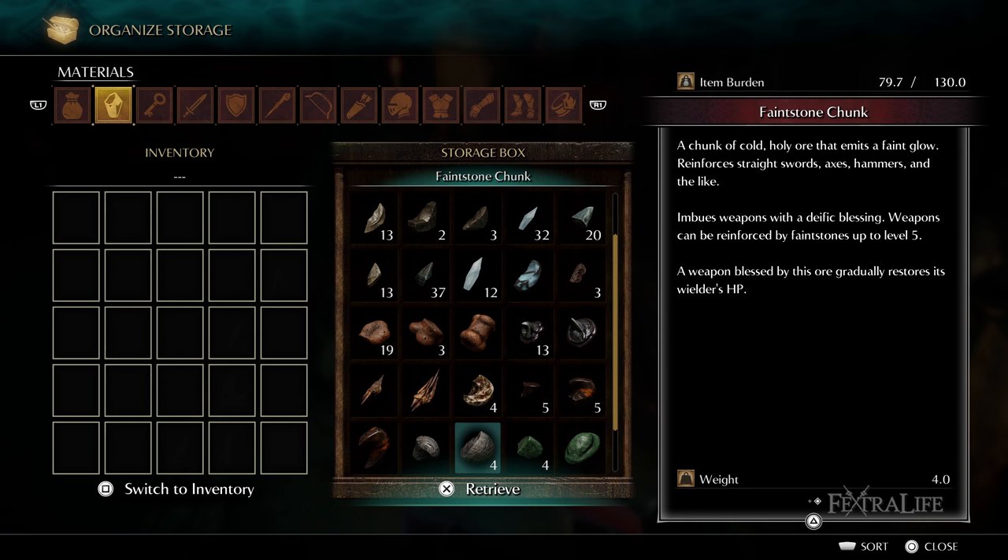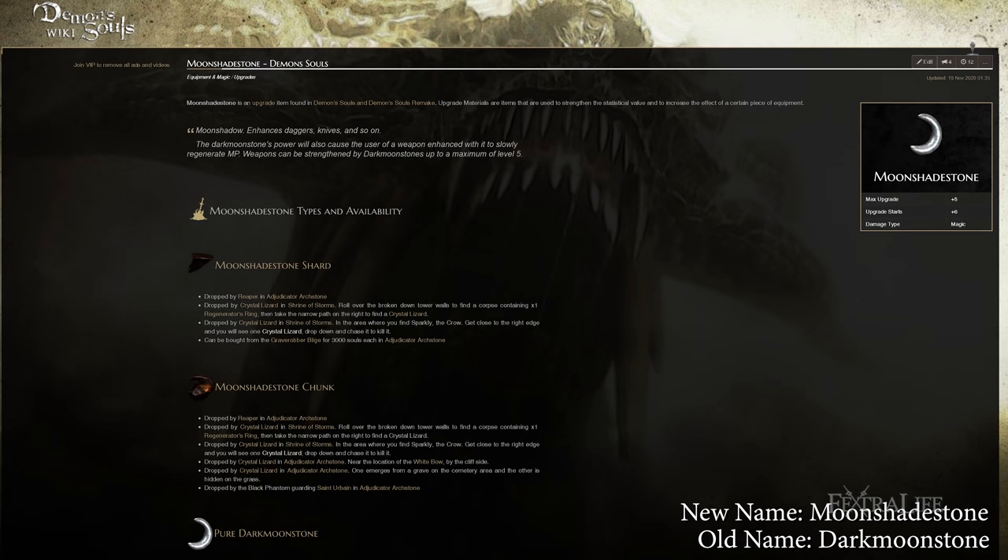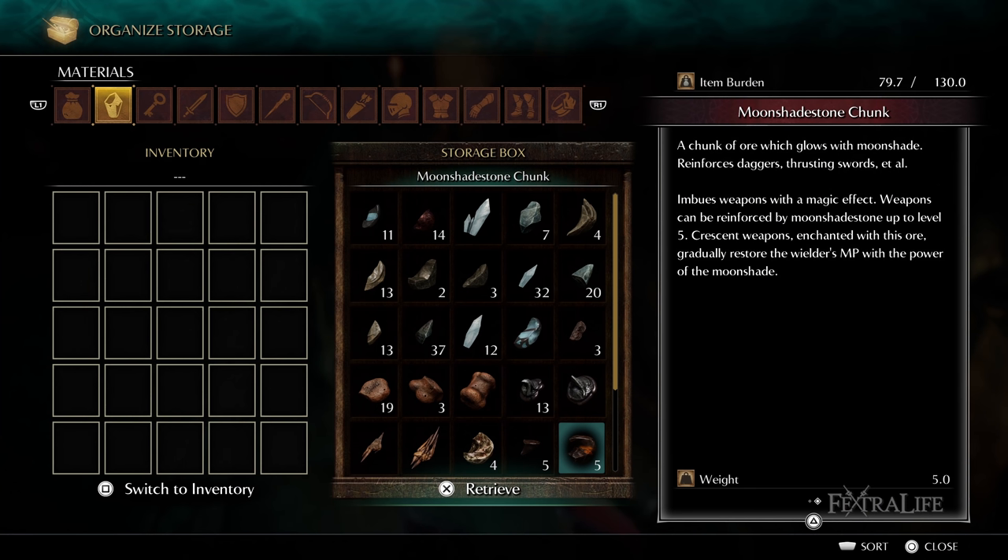The Blessed Upgrade also helps in regenerating health by 2–6 HP per second, making Blessed weapons a good choice for Faith and Miracle builds. Crescent Upgrade: This path requires the Dark Moonstone to obtain the Crescent effect. A Crescent weapon deals major magic damage and provides high scaling with the magic stat, at the cost and removal of any Strength and Dexterity bonuses. Crescent upgrades also provide MP regen of plus 1 every 5–3 seconds, making them a good choice for magic builds.